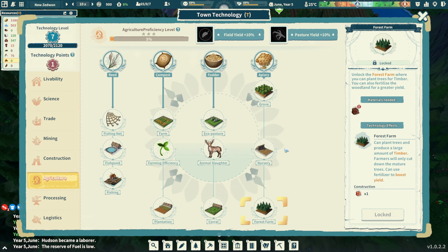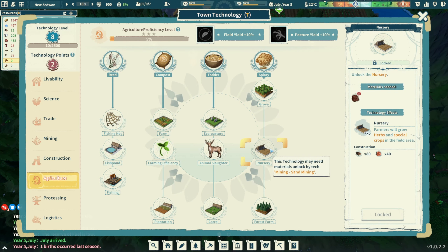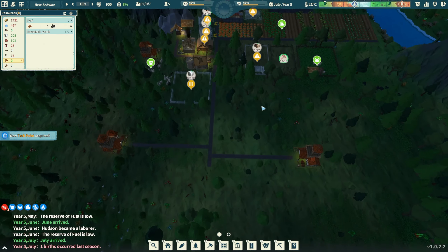There's a forest farm but we need sand mining first. The forest farm can plant trees and produce a large amount of timber - farmers only cut down mature trees and can use fertilizer to boost yield. There are also herb and special crop fields. We don't even have that yet - we need the apiary first. This is what we need to do.